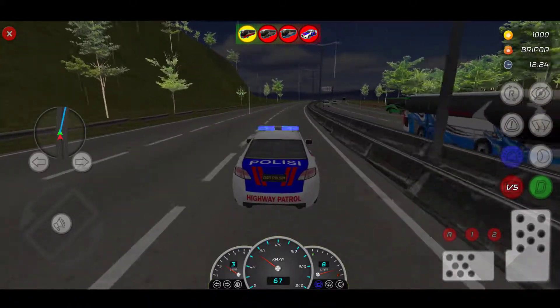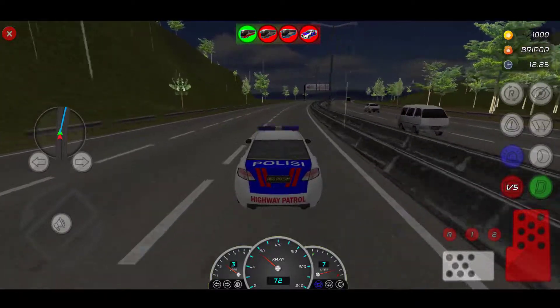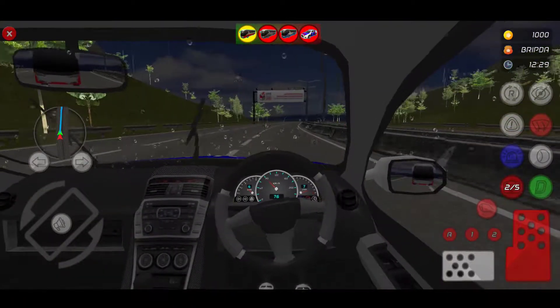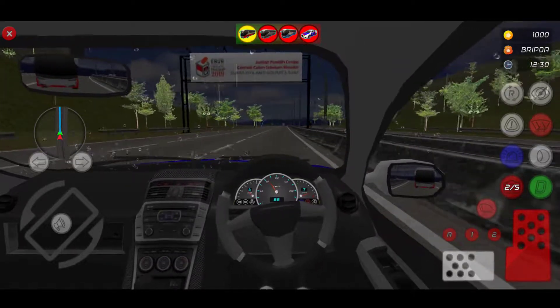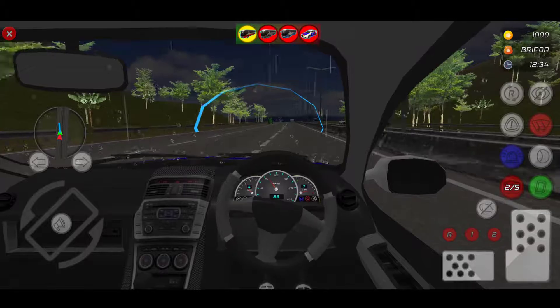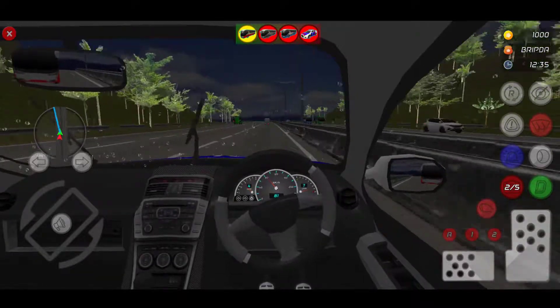Okay, we survived from here. On the map you can see the direction — the light blue color direction on the map, I'm just following that. Here's the interior of my AAG car.